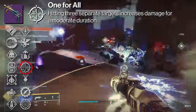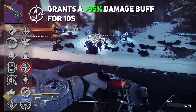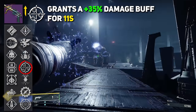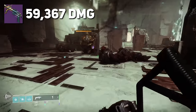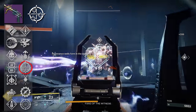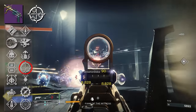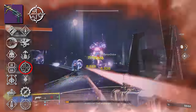This also takes us to our next damage perk: One for All. This perk reads that hitting three separate targets increases damage for a moderate duration. As long as you hit three enemies within three seconds of each hit, you'll be granted a 35% damage buff for 10 seconds. Enhanced One for All brings that duration up to 11 seconds. This kicks our damage from 59,367 up to 83,673. The task of activating this perk is very easy considering this is a grenade launcher — it has AoE damage. You launch it into a group of enemies, you're going to attack multiple targets. The majority of the time when an elite spawns there will be minors around, and you just target the elite — you'll hit them, do damage, and also hit AoE damage against the minors. Boom, One for All is procced.